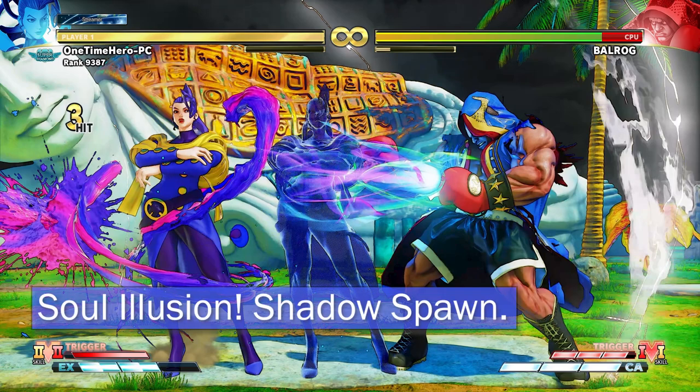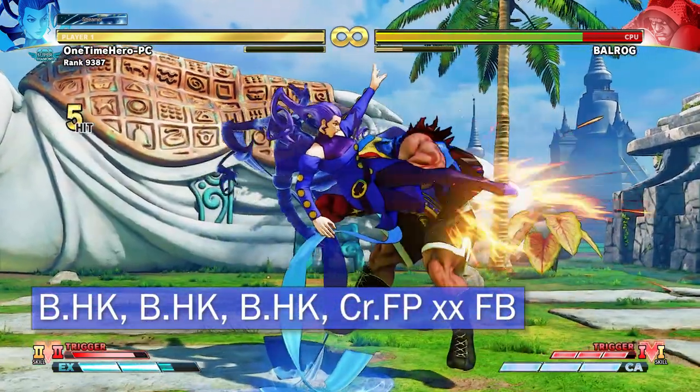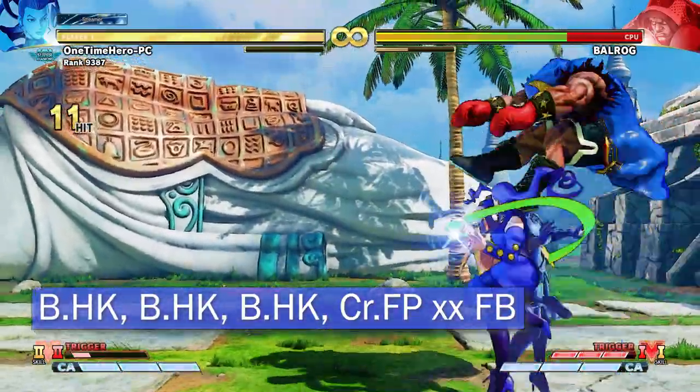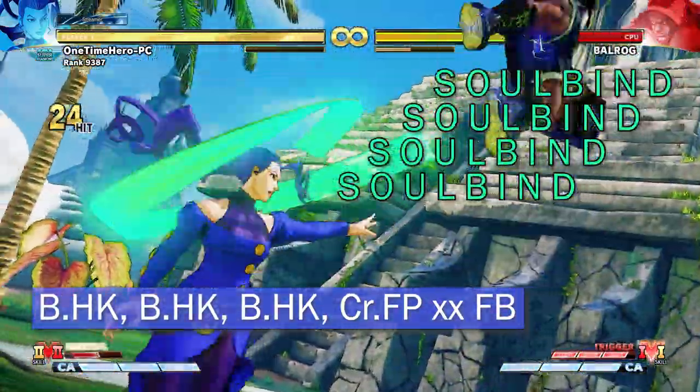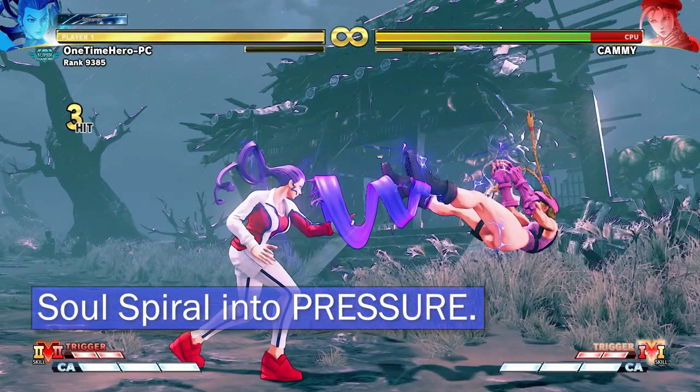If Soul Bind isn't your thing, let me introduce you to V Trigger 2 — Soul Illusion. V Trigger 2 shadow spawn essentially doubles her attacks. You get some interesting juggles and interesting setups. Here's an easy one — you can literally just hit hard kick into hard kick into fierce into Soul Bind again.